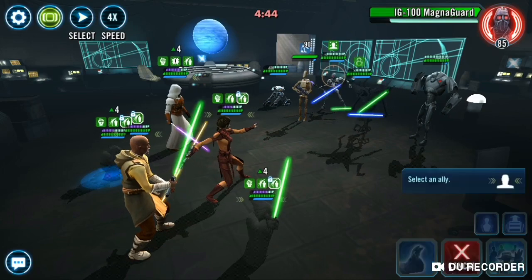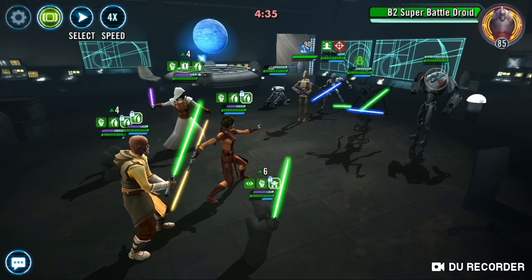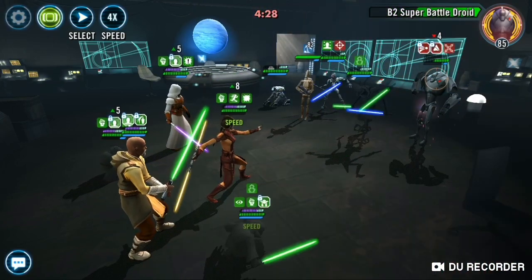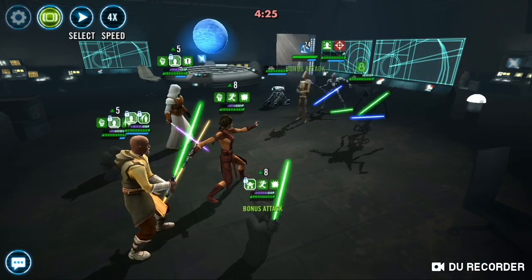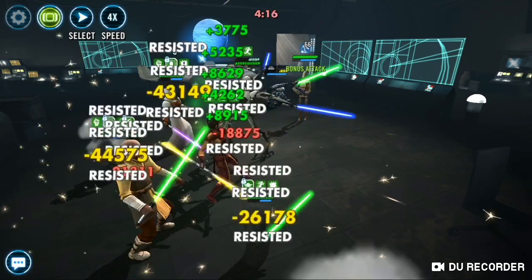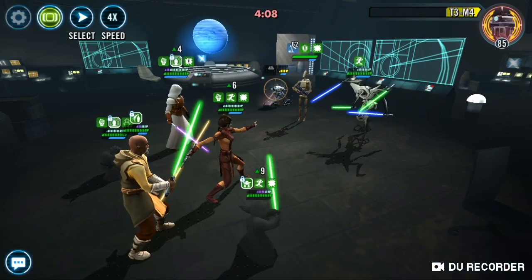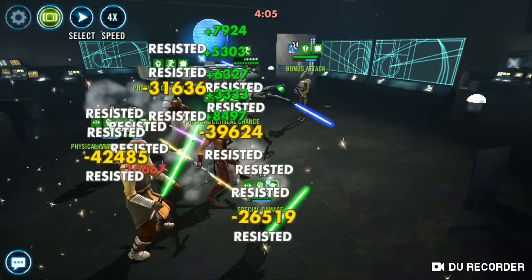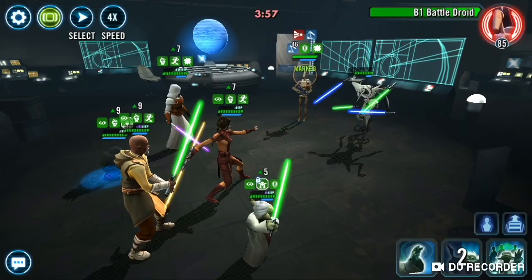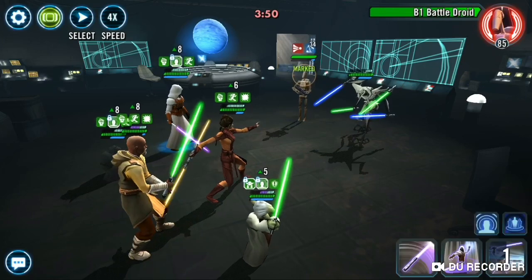I'm going to immediately target B2 and focus him down. Bye-bye B2. Now B2 should be gone. Now Grievous is open. Still no debuffs on the field. Let's just pass some buffs, get rid of the defense up, and now let's pick on Grievous. Let's see if I can get some protection back. They still haven't landed a debuff.